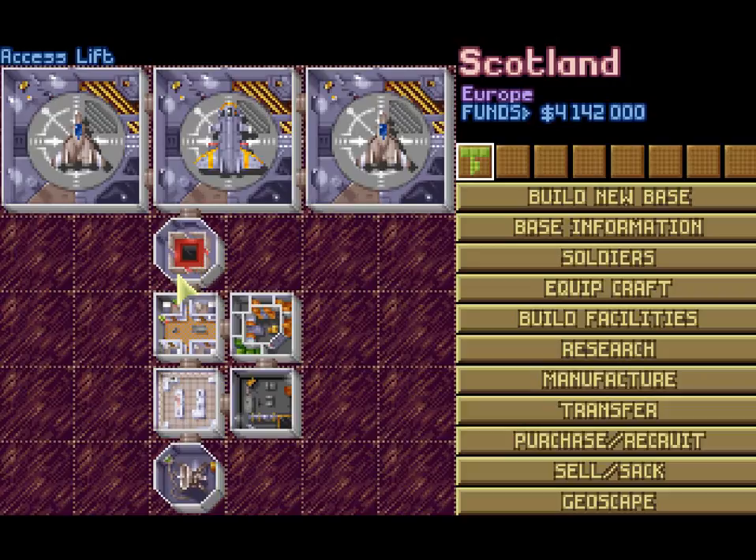In the original game, it made it a lot harder to start off because you had a set layout — hangar here, hangar here, hangar here, access lift here, something like that. So you would have to move the hangers up yourself, which involves selling one of the interceptors, just deconstructing the hangar, moving it up, moving the other interceptor in. Thankfully we have the option to actually build our base how we like it.